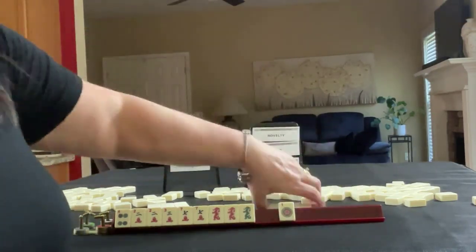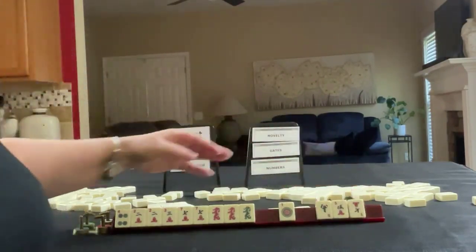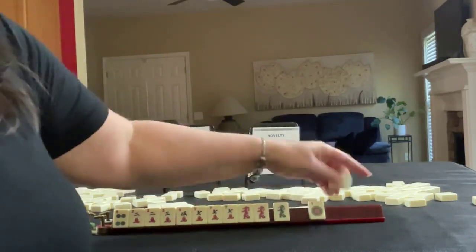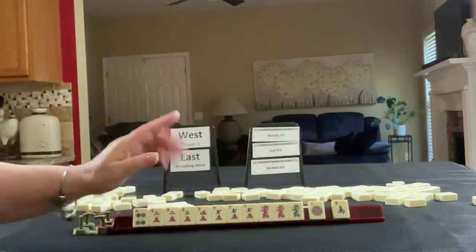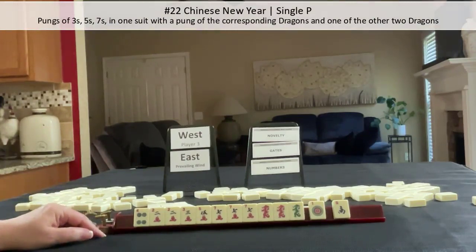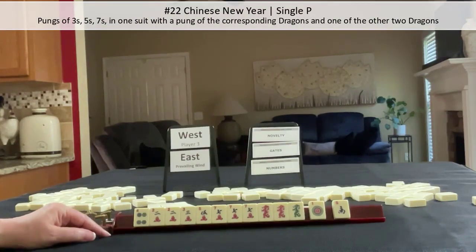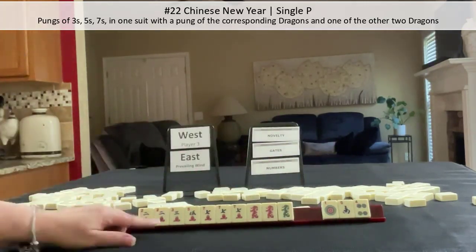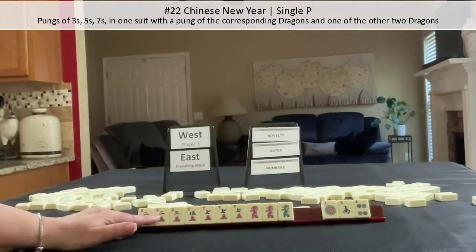Let's pass these. 5s and 7s. There's a south. Wasn't there something with 3, 5, 7? Chinese New Year number 22, one suit — pongs of 3s, 5s and 7s, pong of the corresponding dragon, and one of the remaining dragons.